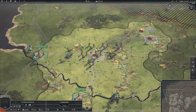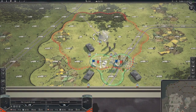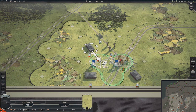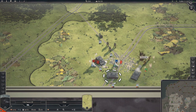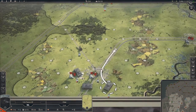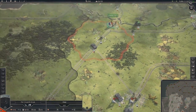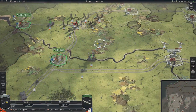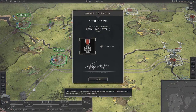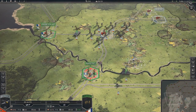He strafed us there. Down south here we just cleared out. We got the south. Now let's see about knocking out some of the air power again. Aerial Ace Level 1 - plus one to air attack. Nice. This unit is just going to bomb here.